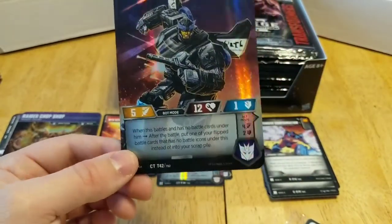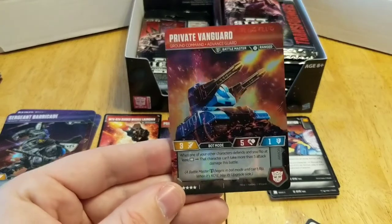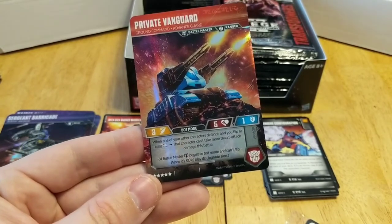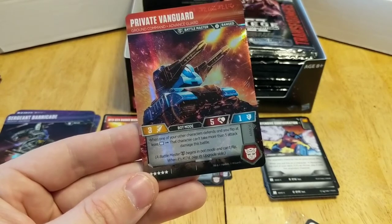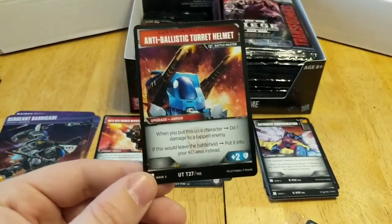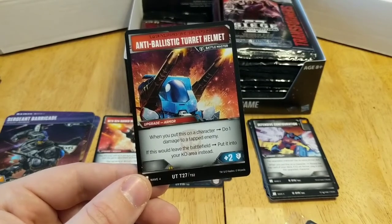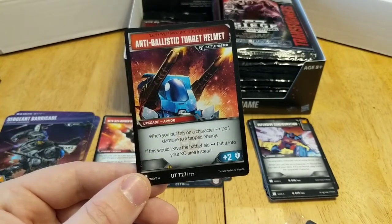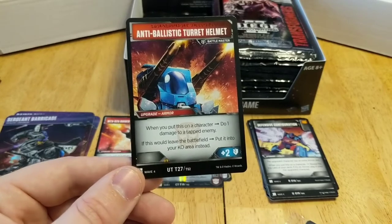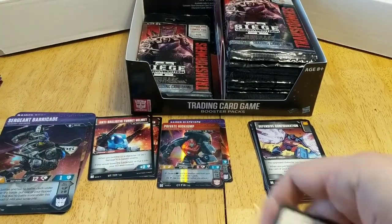We also have Private Vanguard, a very obscure battle master — three attack, one defense, five health. When one of your other characters defends and you flip at least one white, that character can't take more than five attack damage this battle. When he gets knocked out, he becomes the Anti-Ballistic Turret Helmet. When you put this on a character, do one damage to a tapped enemy. If this would leave the battlefield, put it into your knockout area instead, and it gives plus two defense.